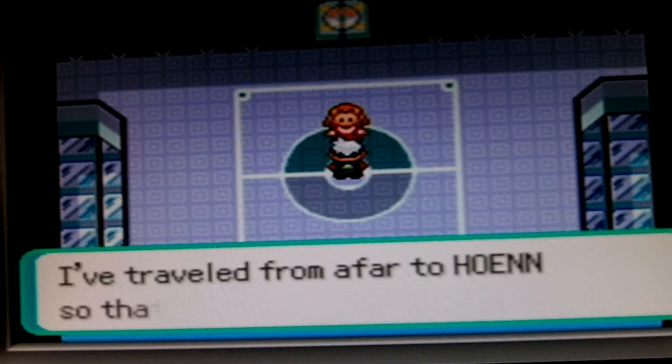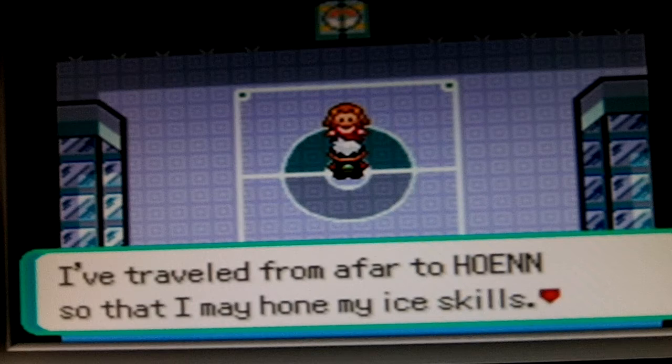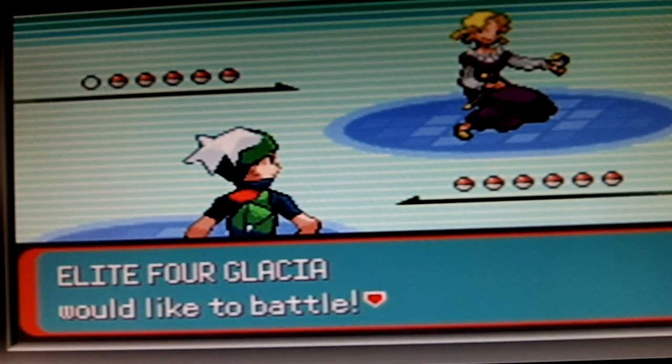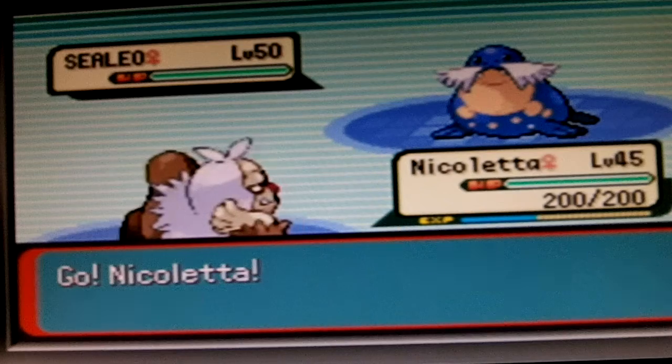Okay, so this is Glacia. She says: 'I've traveled from afar to Hoenn so that I may hone my ice skills.' The sad thing about Glacia is that there's not really too many ice types in this area, other than one legendary — which is Snorunt, Spheal — and I believe that's it. Those are the only ice types, not including their entire family.